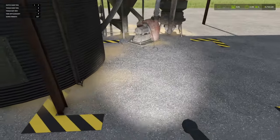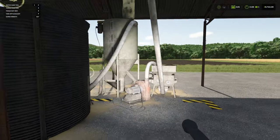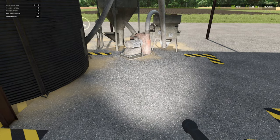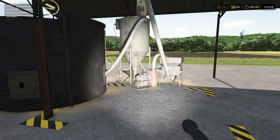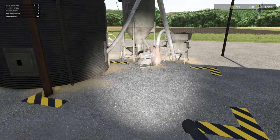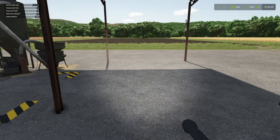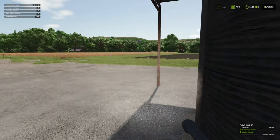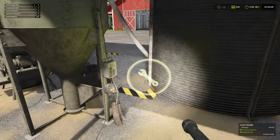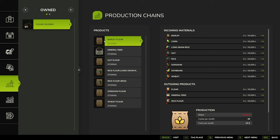There's what I'm guessing is our unload trigger — I'm intrigued to see what happens, because I thought the flours came palleted but this looks like a pour point. We unload into the top by the looks of it, and manage it around the back. Inside, we can produce barley flour, mineral feed, oat flour, rice flour from long grain rice, rice flour from regular rice, sorghum flour, and wheat flour.